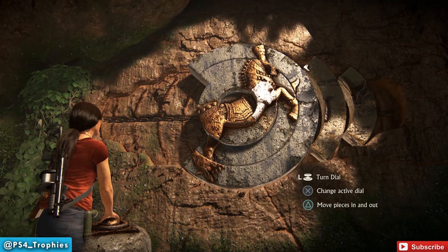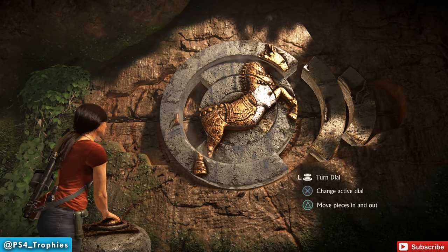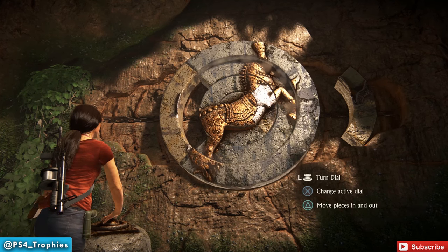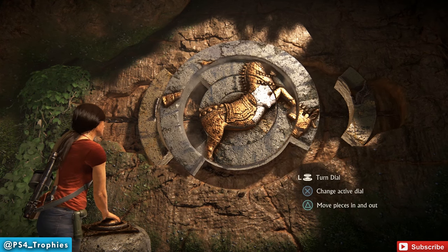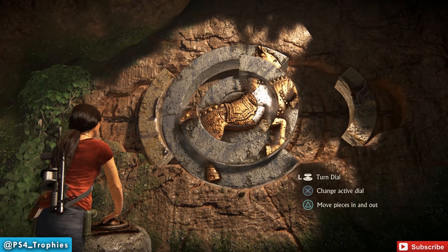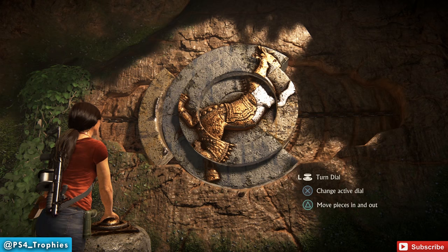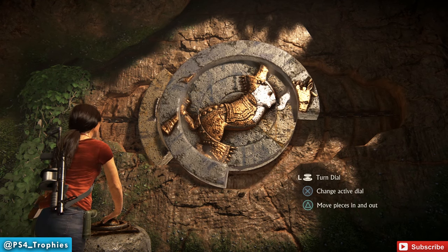Now we've got to put the medium-sized one in next. Go ahead and put this into its final position — we won't have to mess with that again. To get to the medium one, we have to move the large piece once again, move it back to the other side, and move that piece out. Now we can turn the inner circles to get to the position where the medium-sized one will rest in its final spot.